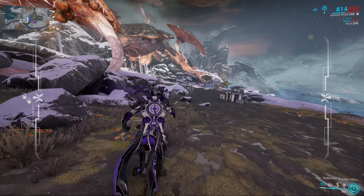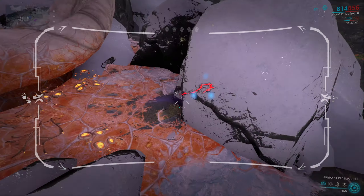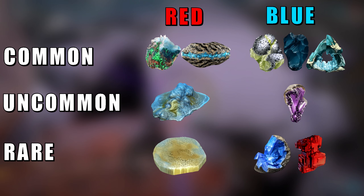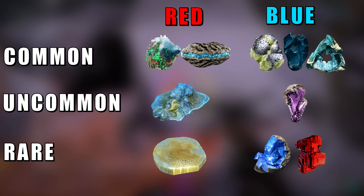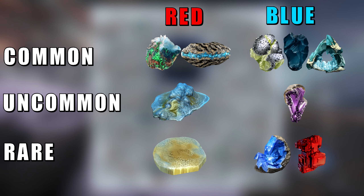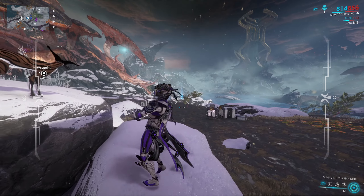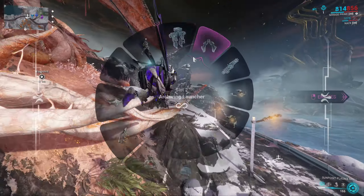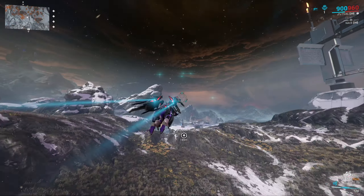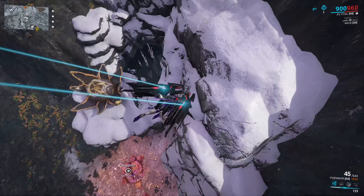Now let's continue to the Orb Vallis. The vein types are the same — red for ores and blue for gems. Ores consist of Axidite and Travaride which are common, Venerol as uncommon, and Hesperon as rare. For gems, Goblite, Phasmin, and Noctrol are common, Amorast is uncommon, and Zodian and Thist are rare. Importantly, Zodian and Thist are the only two rare gems that can only be mined by the Sunpoint Drill — any other drill will not mine them at all.